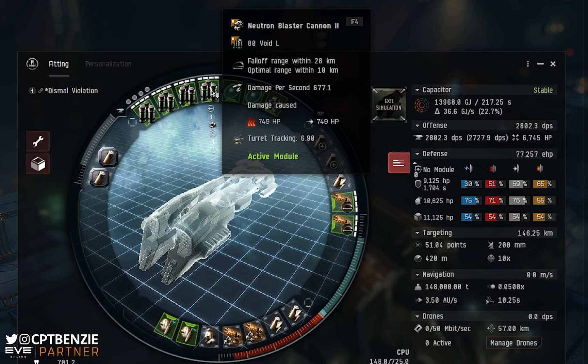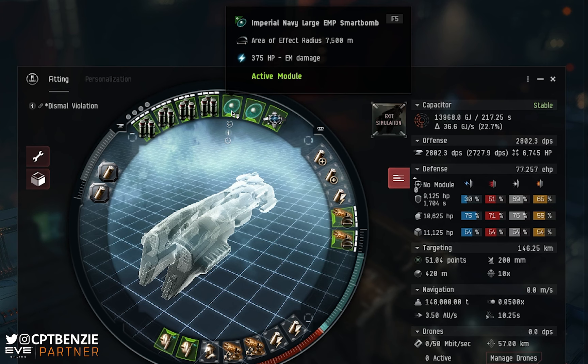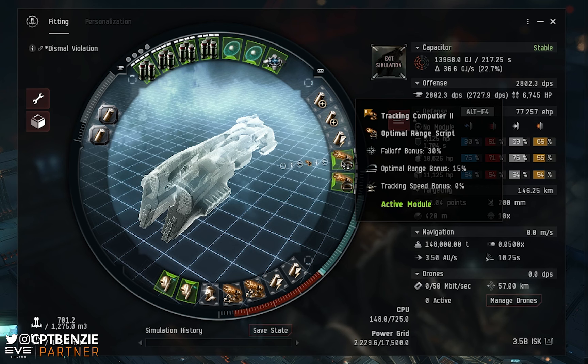That DPS hits any cruisers orbiting at 15 kilometres and pounds through battleships quite comfortably. For frigates that orbit up close, we have two Imperial Navy Large EMP Smart Bombs in the high slots — 7,500 metre range, which covers the typical 6-7 kilometre frigate orbit. We also use two Tracking Computer 2s with optimal range scripts active; there's really no point carrying tracking speed scripts, as even two tracking speed scripts don't let us hit frigates — that's what the smart bombs are for.